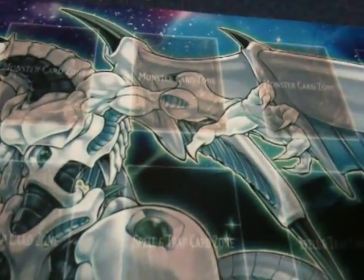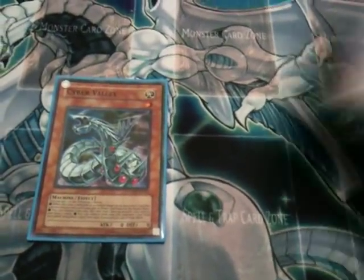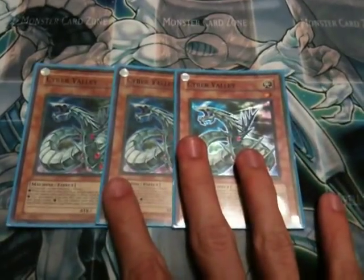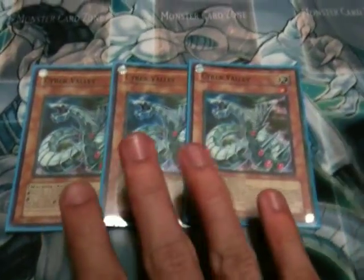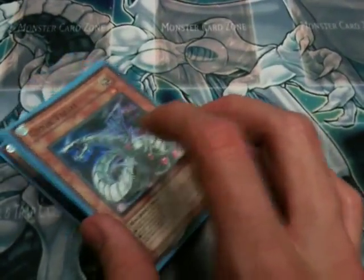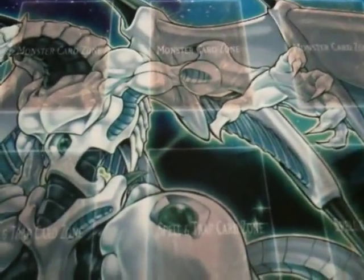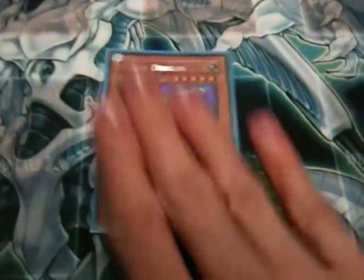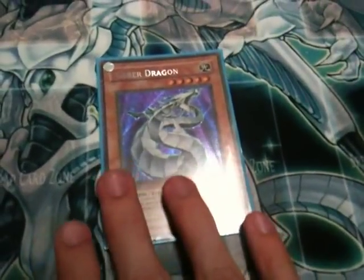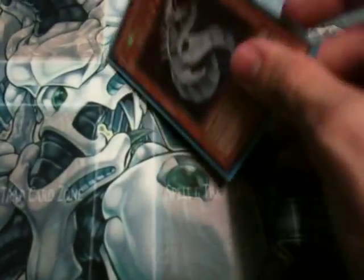Next up, I run three Cyber Valley. This deck runs on a Machine Duplication combo engine, so targets for Machine Duplication are rife in this deck. It's also a good target for One for One — Cyber Valley is an amazing card. I run one Cyber Dragon, because combining Cyber Dragon with a Machine Dupe at the right time will get you a massively powerful Chimeratech Fortress or Over Dragon, depending on what you've got.